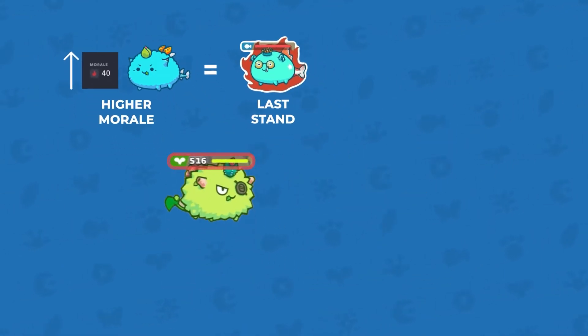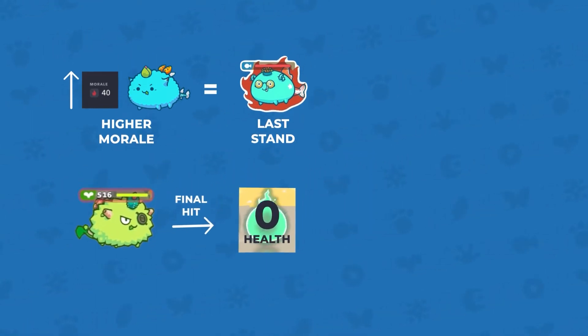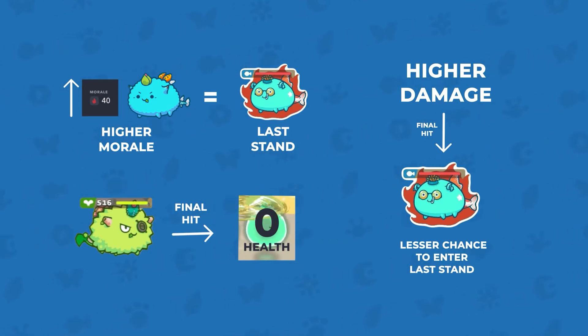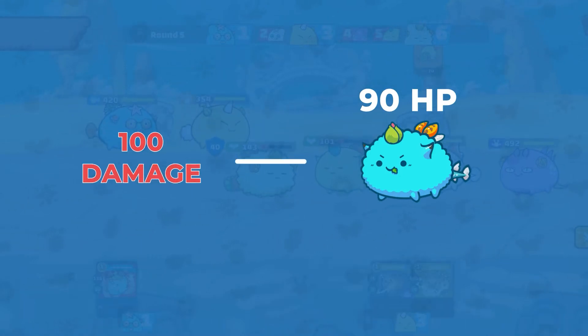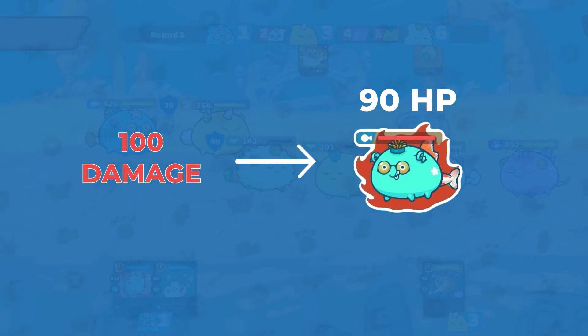Another factor is the amount of health the Axie has before having their health reduced to 0 by the final hit. This means that the higher the damage of the final hit, the lesser the chance the Axie gets to go into Last Stand. For example, if the opponent Axie has 90 health and you do 100 damage to it, they'll have a higher chance of going into Last Stand compared to if they had only 10 health.